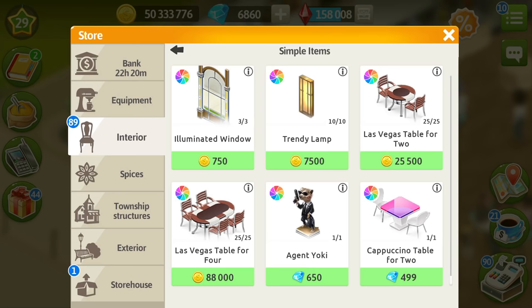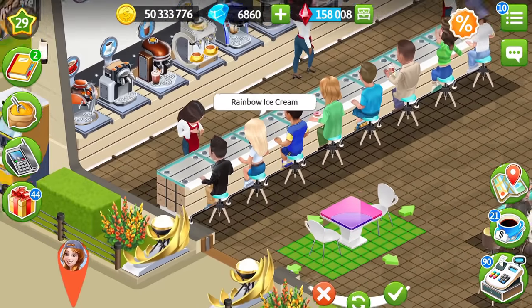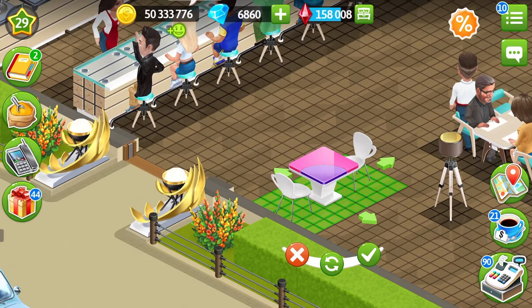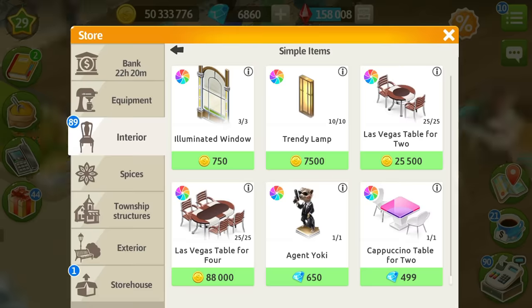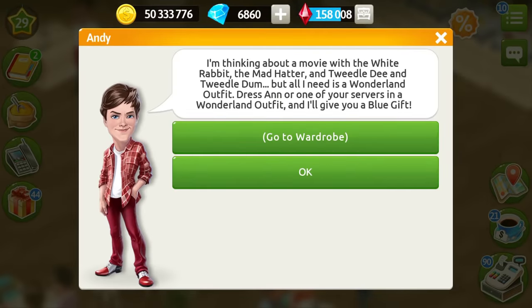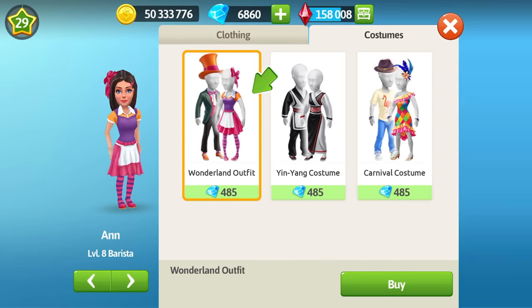They will also give you some unique items when you pass the story for free. I'm not going to show you those items because I really want you to pass the story yourselves. But I'm going to show you something else - in the simple items, you will also be able to purchase the cappuccino table for two. When you talk to Nicole, she's going to give you an order to get that cappuccino table, and when you purchase it, you are going to get a gold gift for that. Also, you can change your staff appearance.